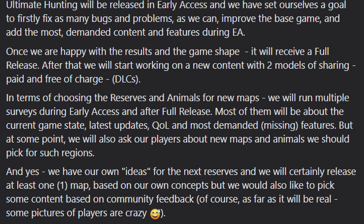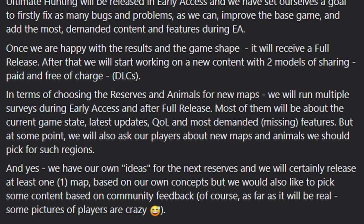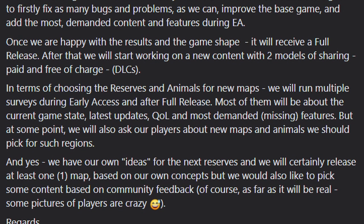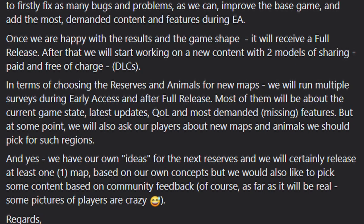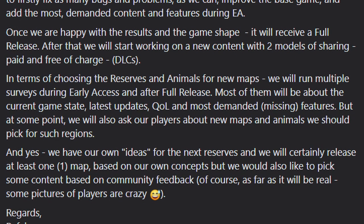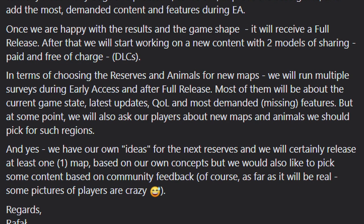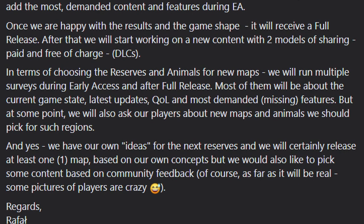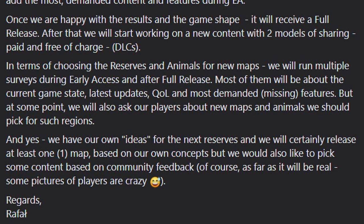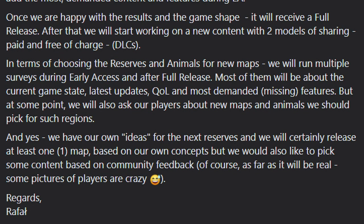In terms of choosing reserves and animals, they will run multiple surveys during early access and after full release — mostly about game state, updates, quality of life, and most demanded missing features. At some point they'll also ask players about new maps and animals. They have their own ideas for the next reserves and will release at least one map based on their own concepts, but will also pick some content based on community feedback.